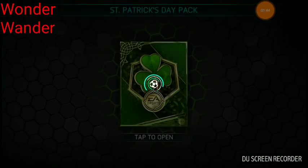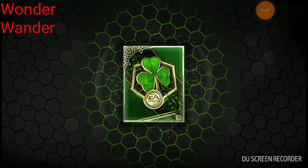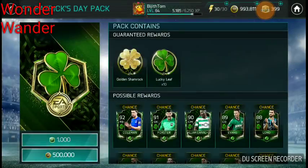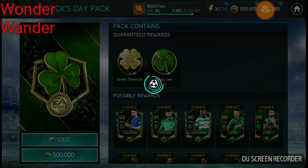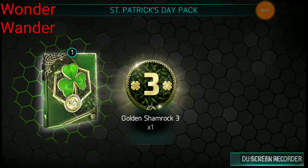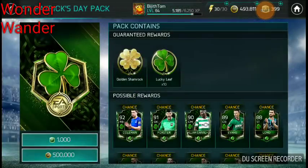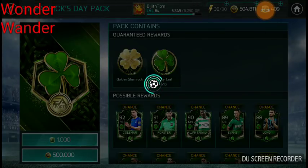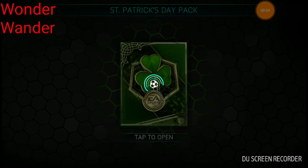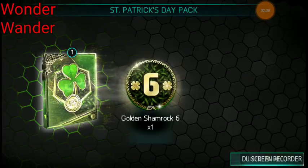I need like 7k more to open one more — that's what I'd like to get. Golden Shamrock 7 and Lucky Leaf. I'm going to show up three — I'm not getting the big ones, only getting the lower ones. So I got the coins I needed from the day. It's a good thing there's no limit on the coin packs.